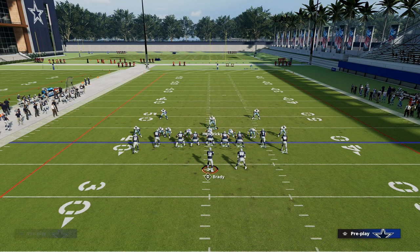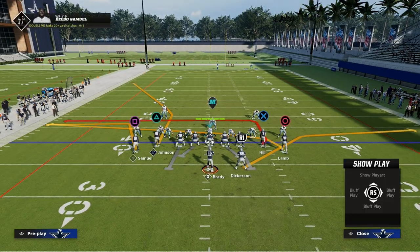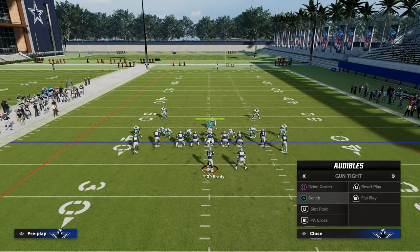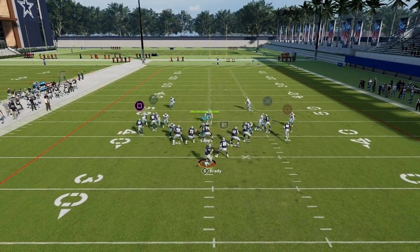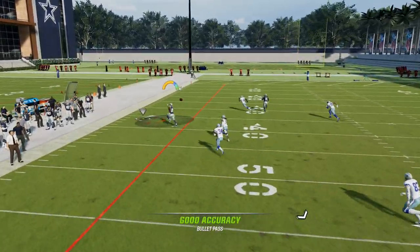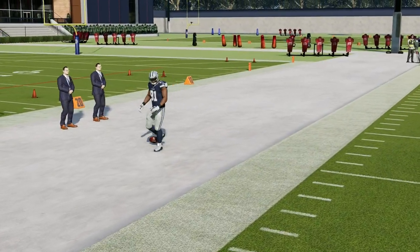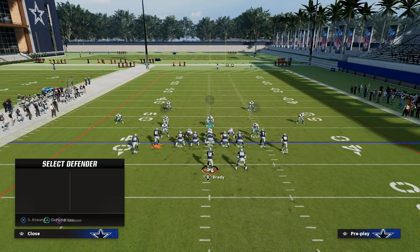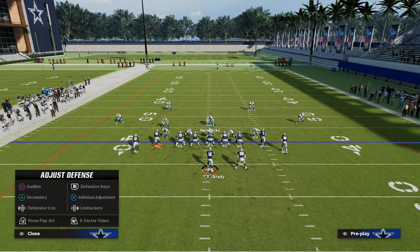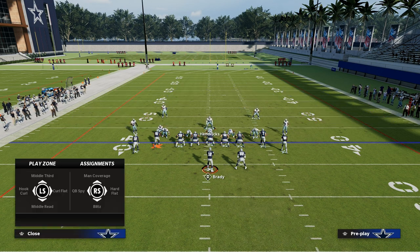Now, I want to show you the one problem that this defense has, and that is short side flood concepts — flood concepts to the left. If there is a flood to the left side, you're going to see that the cover three is going to struggle to guard this. There is a way around this, and the key to it is twofold but a fairly simple adjustment. We're going to put those two linebackers on curl flats, blitz by a user, and then take that slot corner and put him into a vertical hook.